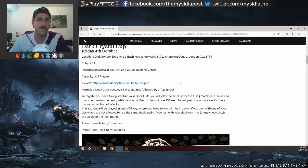The Dark Crystal Cup is happening right before the European Championships - that's Friday, October 4th. It's going to be two-deck constructed, six Swiss rounds followed by a top 16 cut. This has been done before at Euros, but there's going to be something a little different. You register two valid deck lists and play the first list for your first three Swiss matches, then the next one for the other three matches, and all of those matches are best of one.